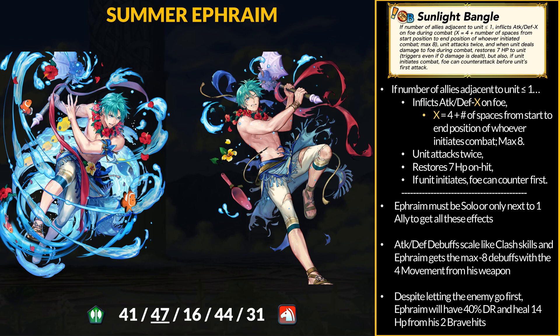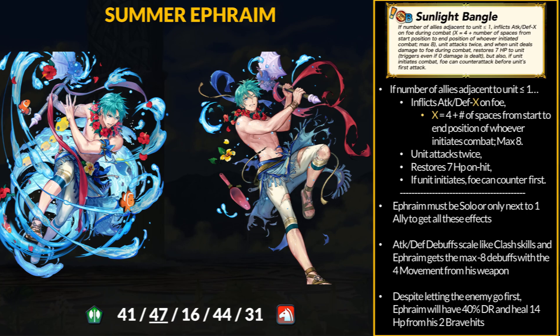Normally not the best idea, but Ephraim has some tanky stats with 40% damage reduction, and when he does get to go, he will heal 14 HP due to his 2 brave hits. Since the enemy is going first, they most likely will not have a special charged. If they do, Ephraim may run into trouble — same goes for if his brave hits do not get the kill. This guy will just get doubled, and if the 40% DR is neutralized, that's not great either.